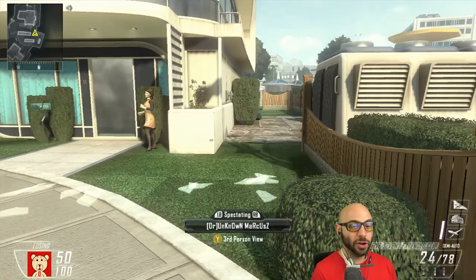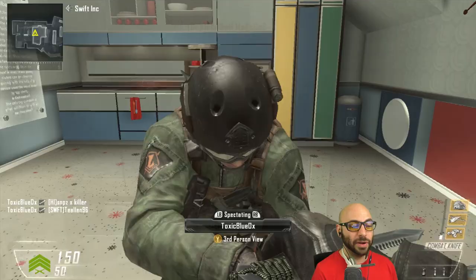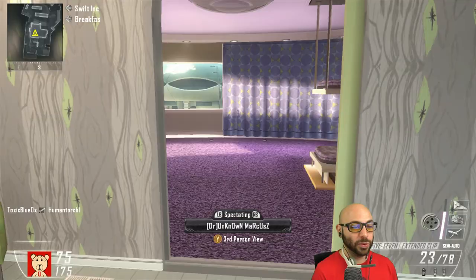Marcus is on the hunt, he's two below but he can catch up. Toxic secures the lead by two, now three, now four. There we go. Marcus with three kills, Toxic Blue with seven — Toxic Blue just needs one more kill to automatically win the game. We'll continue the game after that no matter what.